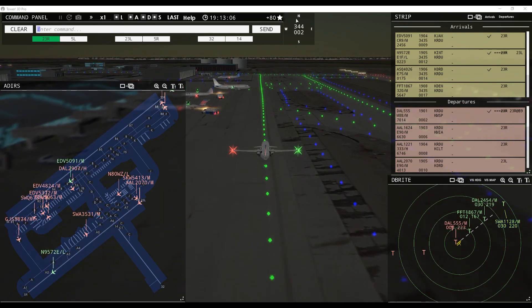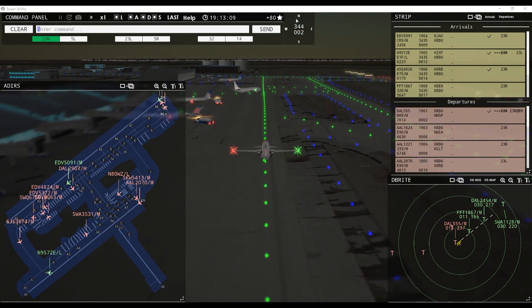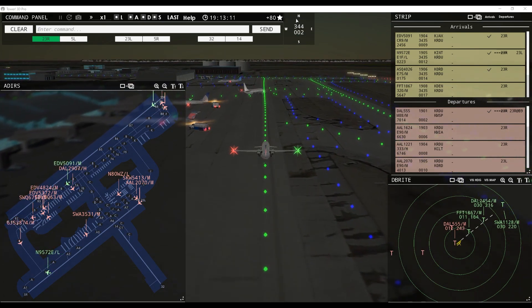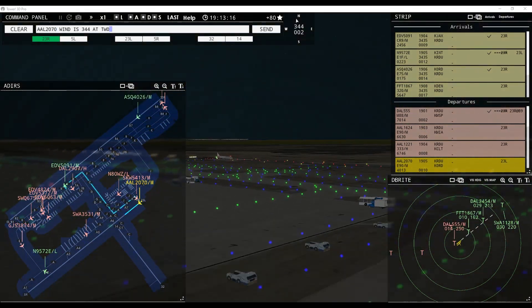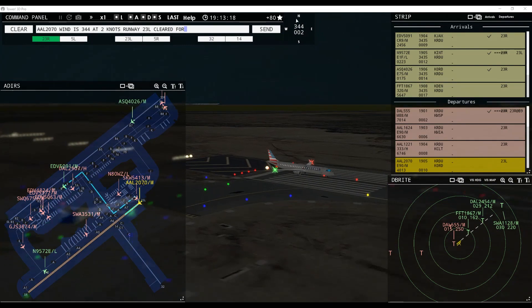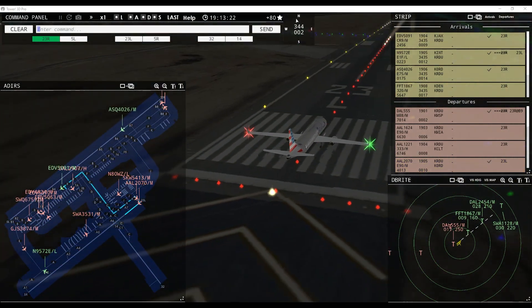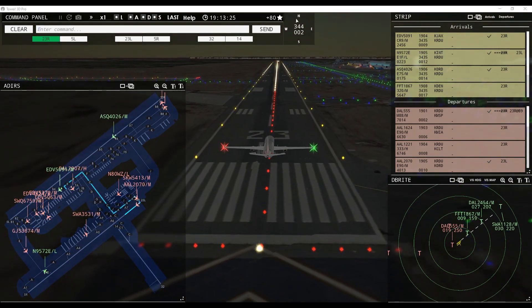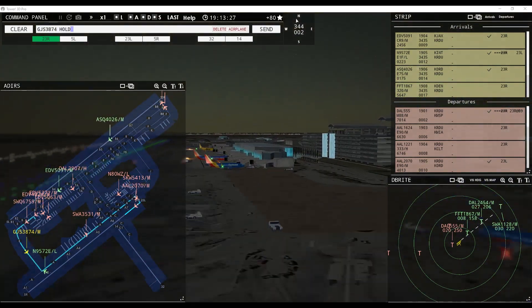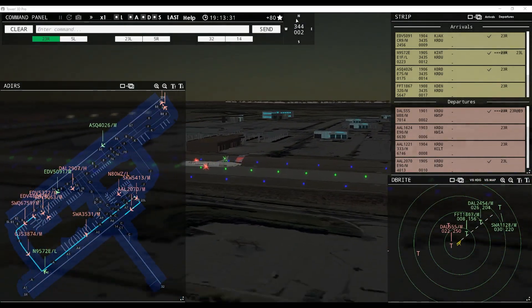Enter final runway 23L, Southwest 1128. Endeavor 5063, request pushback. American 2070, wind 344 at 2 knots, runway 23L, cleared for takeoff. Runway 23L cleared for takeoff, American 2070. Linberg 3874, hold short of taxiway Alpha. Frontier Flight 1867, runway 23R, clear to land, wind 344 at 2 knots.